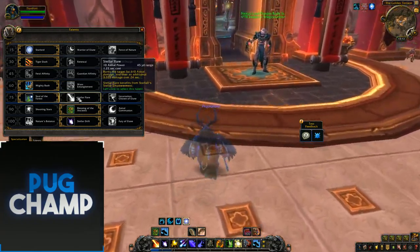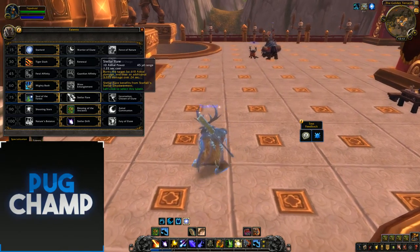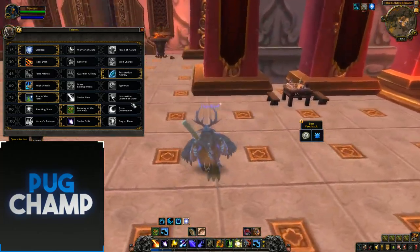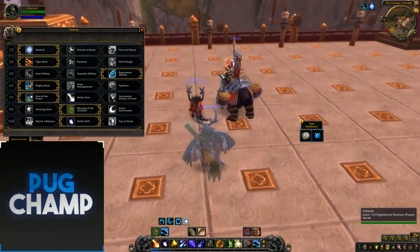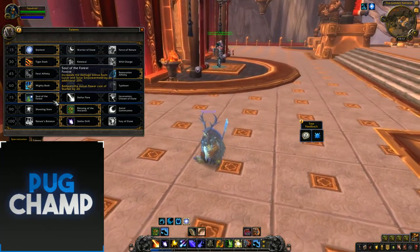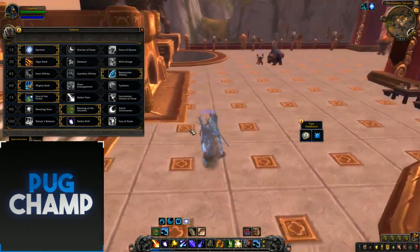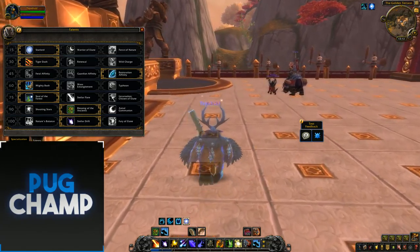Soul of the Forest, Stellar Flare, and Incarnation — Stellar Flare is just pretty much useless again, you're just not taking that at any time. It's the same as Legion where you take Soul of the Forest for AoE and Incarnation for single target. But Soul of the Forest might be better now because you don't have that much Astral Power. If you want to get off your Starfalls you need to have that reduced Astral Power cost, because you're going to have so much less Astral Power to deal with.